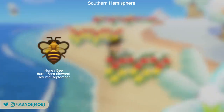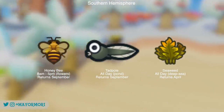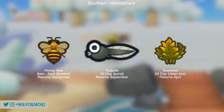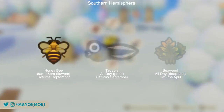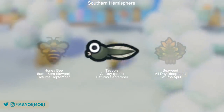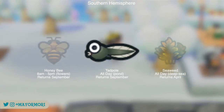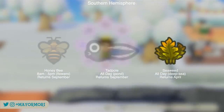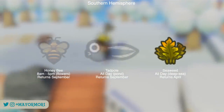These critters include the honeybee, the tadpole, and the seaweed, which are all common and super easy to encounter. The honeybee can be found flying around flowers during the day between 8am and 5pm. The tadpole is slightly more difficult as it spawns in ponds — luckily tadpoles spawn all day. And finally, the seaweed is a common sea creature that doesn't move around and can also be caught all day.